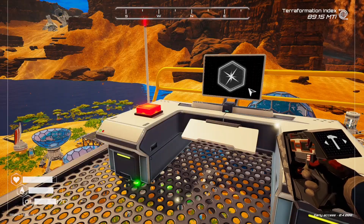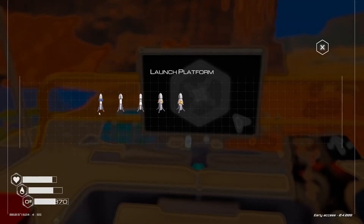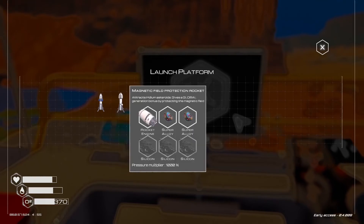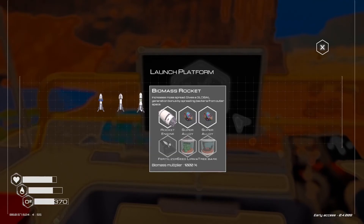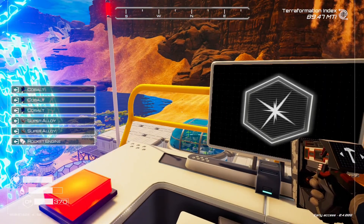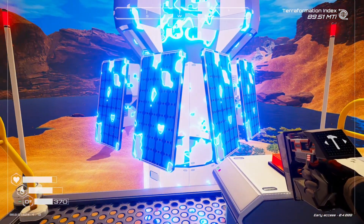Once you have your launch platform, go to the top, look at the computer and you'll see Asteroids Attraction Rocket — it attracts uranium asteroids. Make sure you don't use the iridium or any other one. It takes a rocket engine, two super alloy, and three cobalt, which is still not that pricey considering what you get out of it.